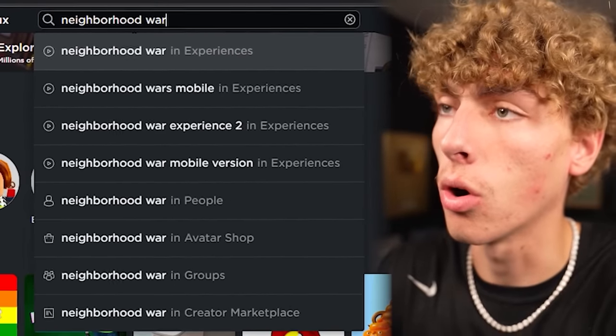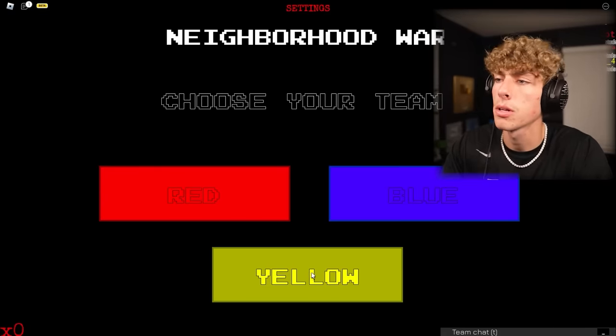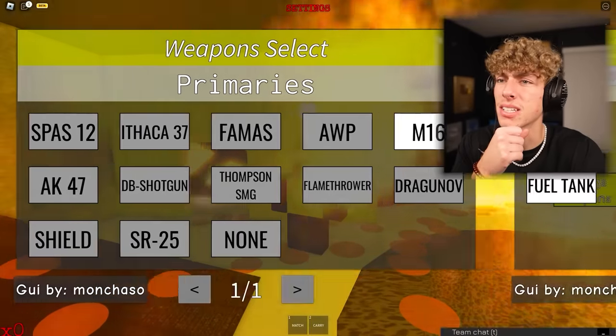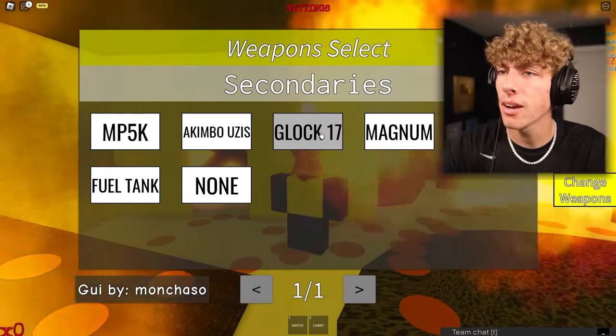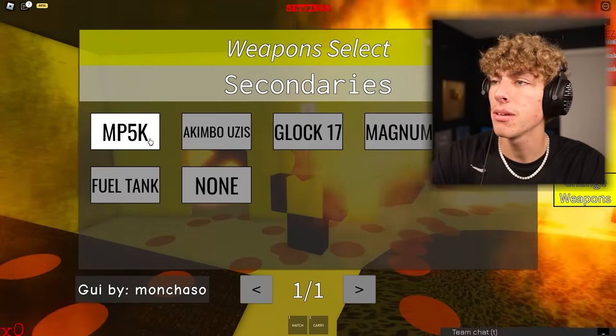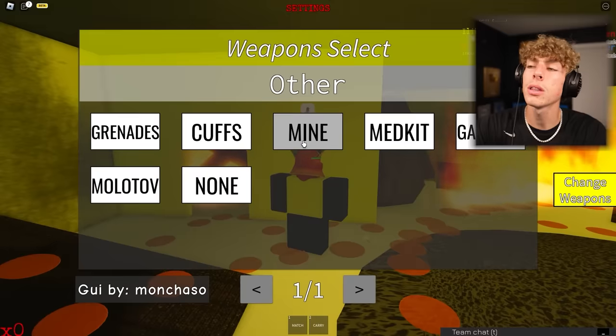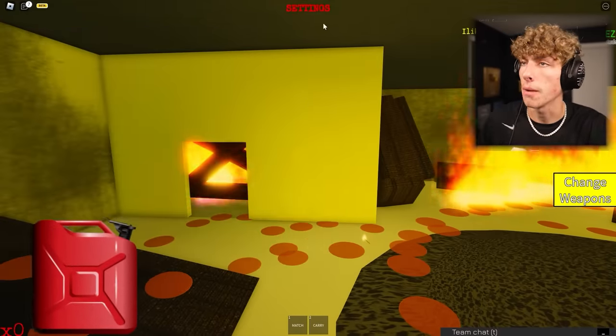We're gonna play Neighborhood War, give it another chance. It says choose your team - we're gonna be on the yellow team. What gun do we want? We want an M16. Secondary, we'll take an MP5K. Melee weapon - we got to take a fork. I would love to stab somebody with a fork, and then we'll take some gasoline.